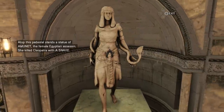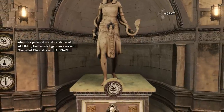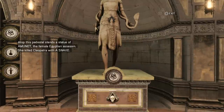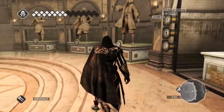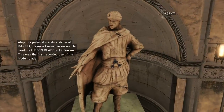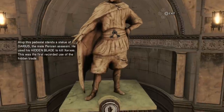That is the time when Origins takes place — Origins takes place before that moment. Odyssey takes place even further back. And this is the statue of Darius — obviously it doesn't look exactly like Darius from the Legacy of the Hidden Blade DLC.